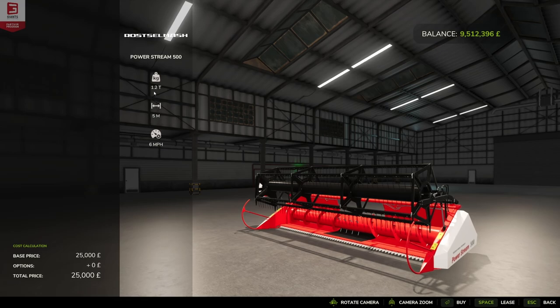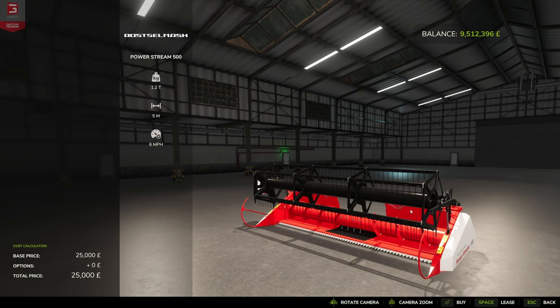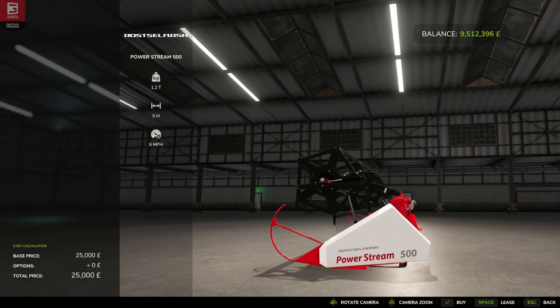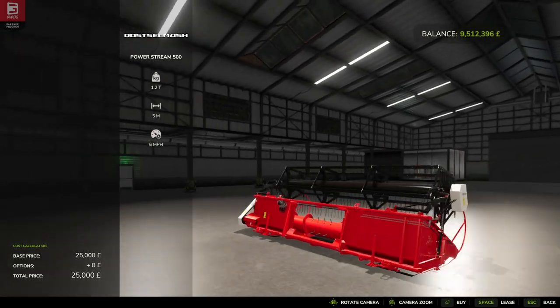The Power Stream 500 has a weight of 1.2 metric tons, a five-meter working width — not too bad for the small harvester that it is — and a working speed of six miles per hour, which is probably about 10-11 kilometers an hour. Again, it looks nice in the store.